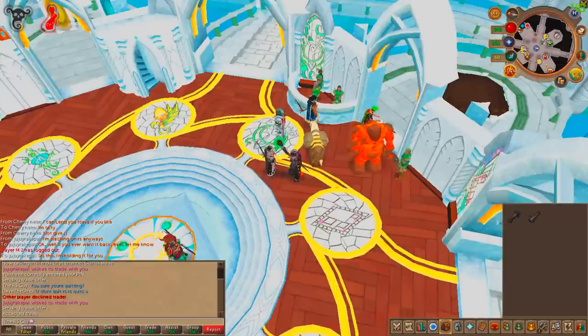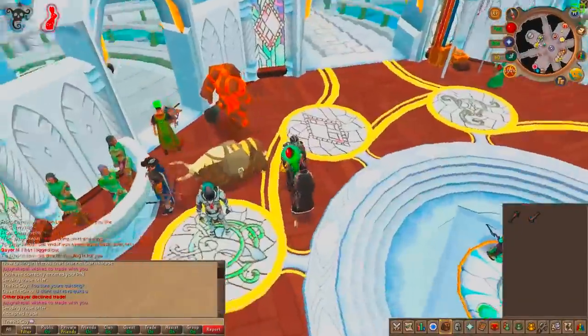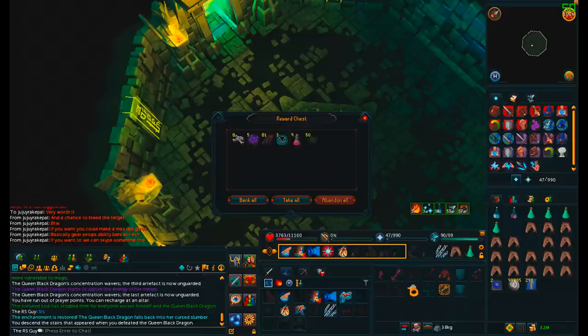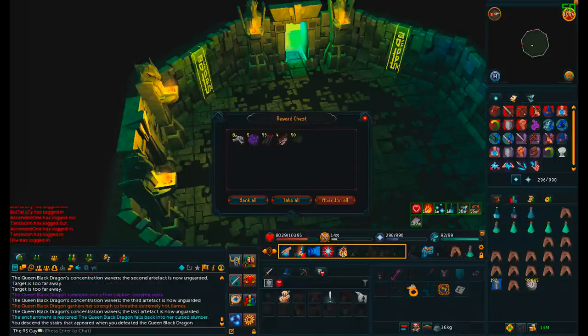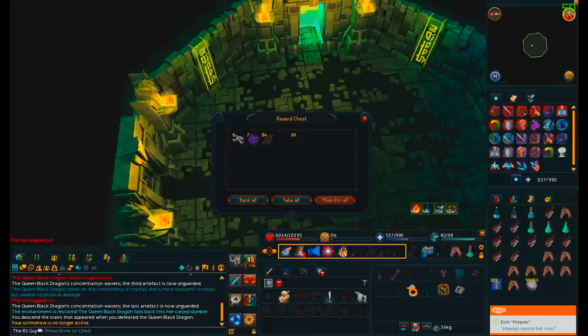Shout out to my friend Juju — he actually lent me a noxious staff just for this episode. He basically wasn't playing RuneScape for a bit, taking a break, so he said use it, try it out for the episode. It was freaking amazing, so thanks a lot man. It really helped speed up the kills. It has now been safely returned — don't worry, I didn't scam or anything, it's back in his account now. But it was very nice for the episode.